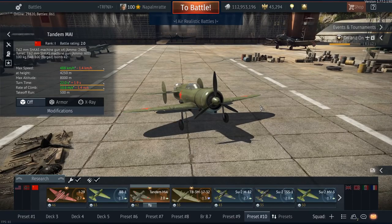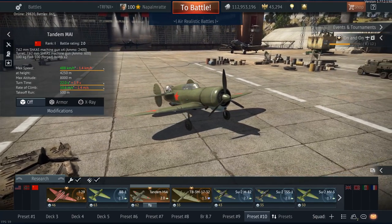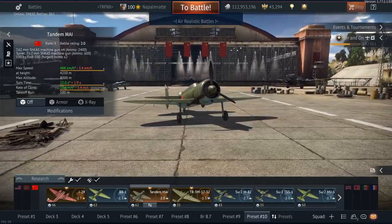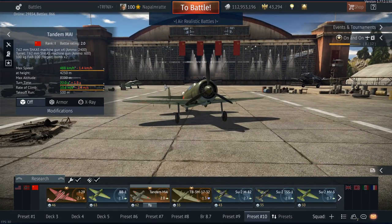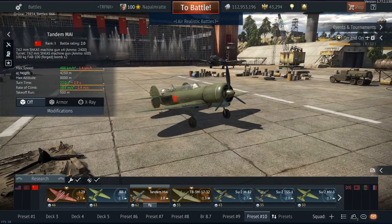Hello and welcome back to War Thunder. This is a bonus video about the Tandem MY, which is the first rewards premium plane for the 2018 World War 2 Chronicles events in War Thunder. It leads on to also the Whirlwind, and the question is whether this plane is worth it by default — if it's something special and unique.